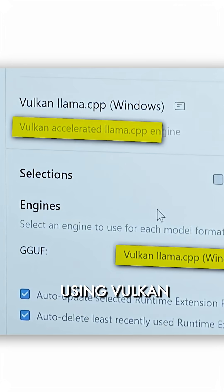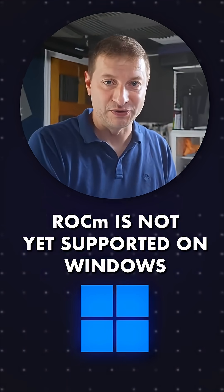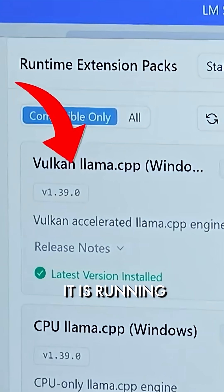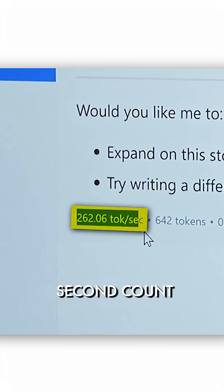This is the 9070, and here we're using Vulkan — not ROCm — because ROCm is not yet supported on Windows. Vulkan is available and it is running. Not only that, but I'm really surprised that it's getting a higher tokens per second count.